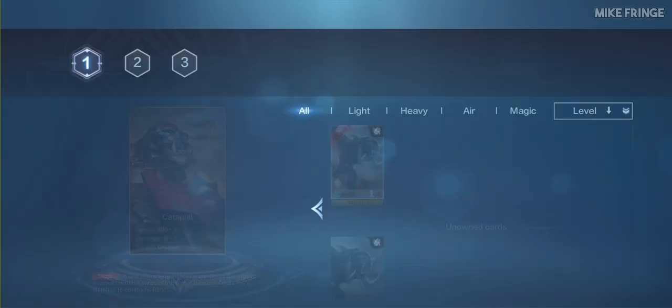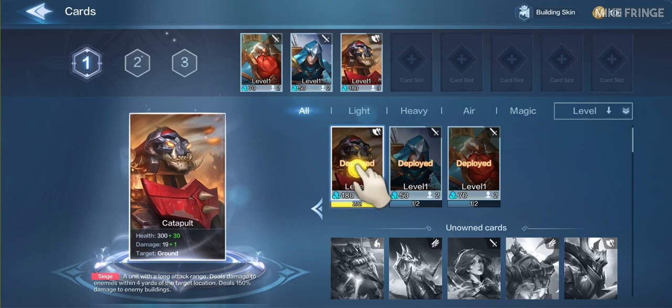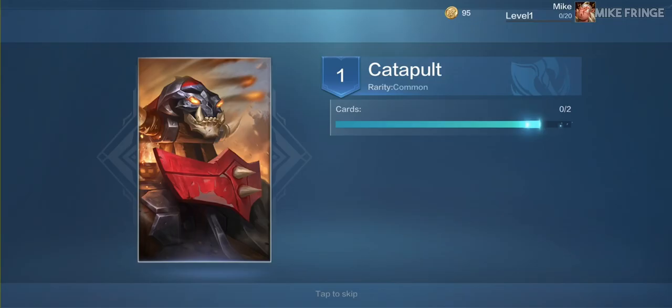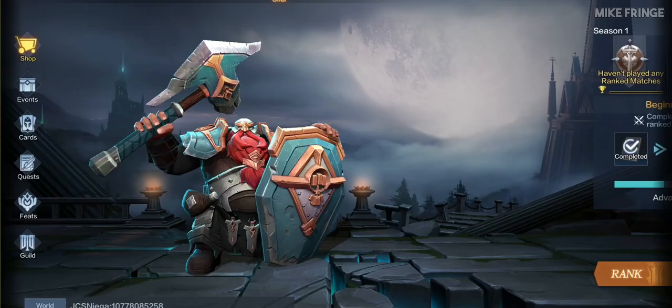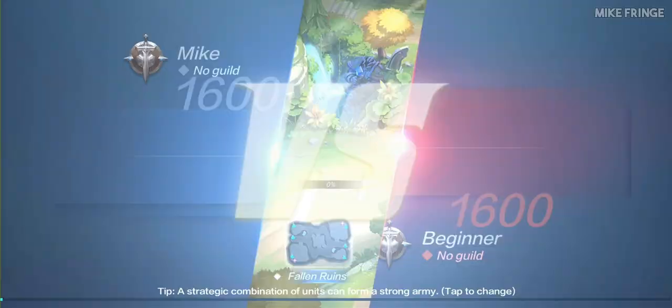Open the cards tab and tap to upgrade cards. Let's move on to the elements.